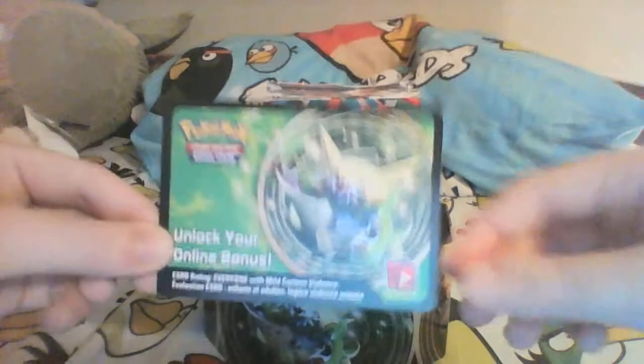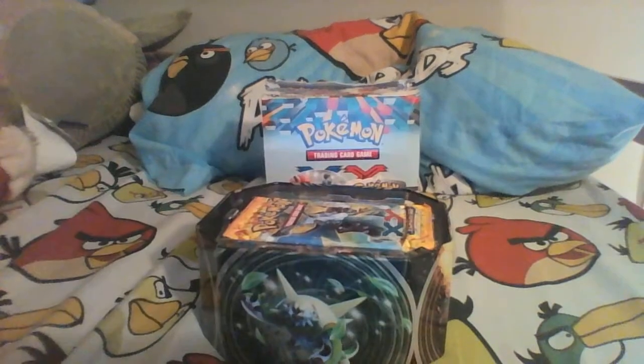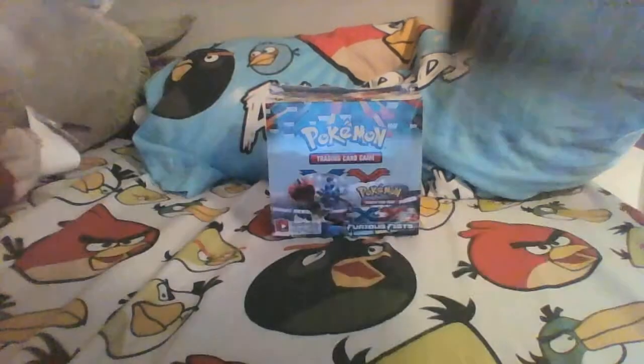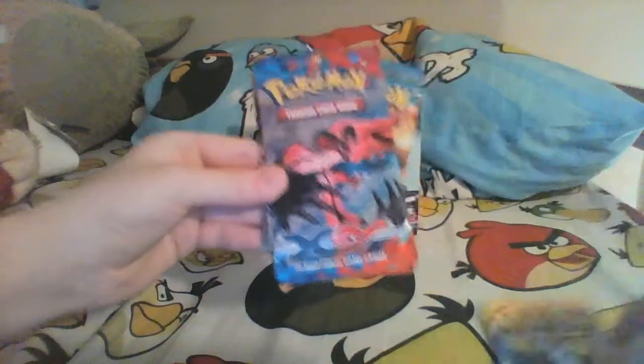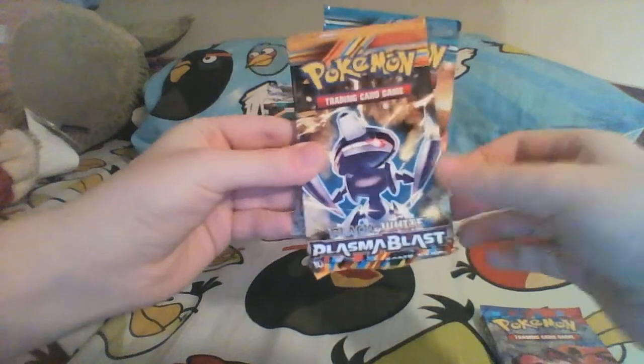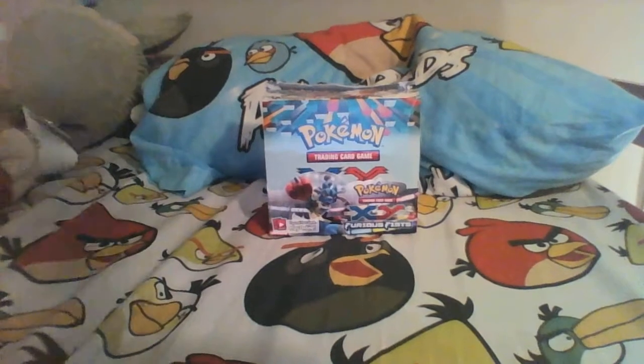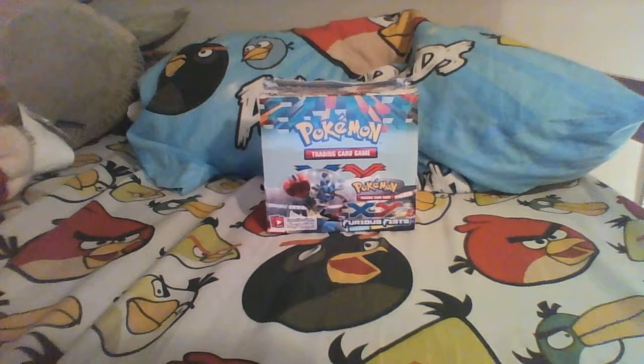Here's the code card. Looks like we got four different packs — old ones. I'm liking this already. We got four of them. We got Flash Fire, X and Y, Plasma Blast, and Plasma Freeze. I think we'll go oldest to newest, starting off with Plasma Freeze.